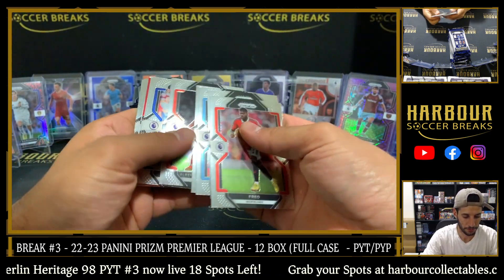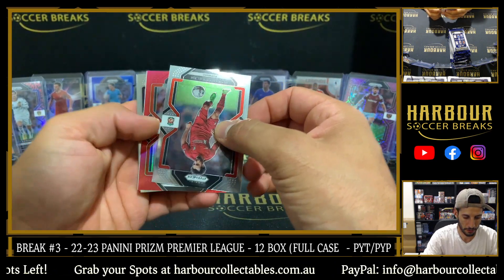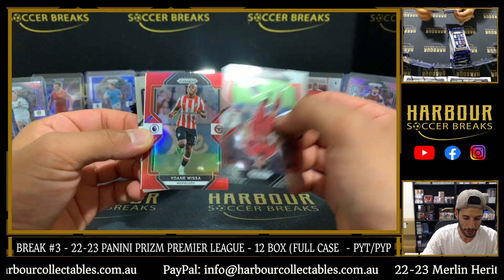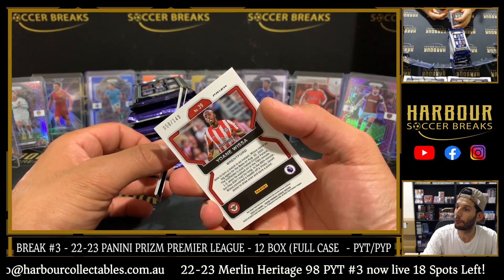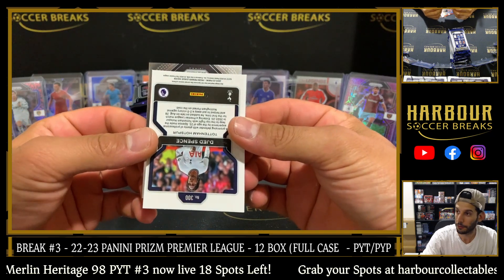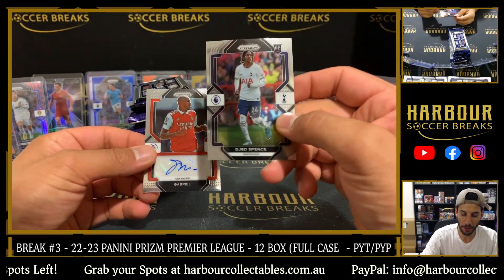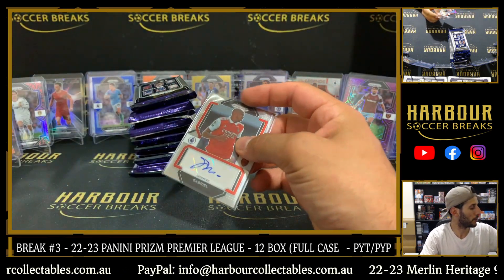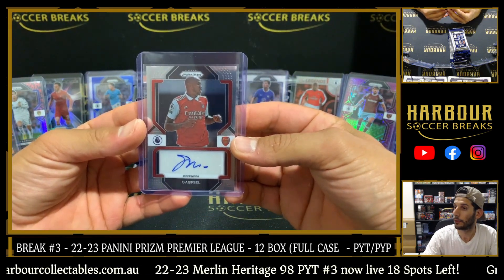Straight away our auto from the first pack. We've got the Bees — red on red here. Not a rookie — it is Wissa on the red prism, 58 of 149. Our autograph out of this box: is that Gabrielle? Gabrielle for Arsenal, Arsenal others. I think that was Simon — nice hit, Simon. Nice hit, Kentona.